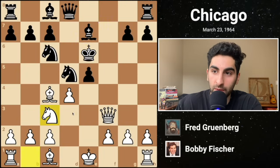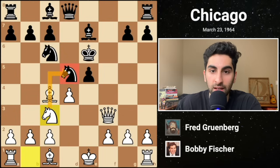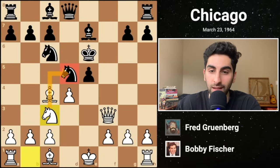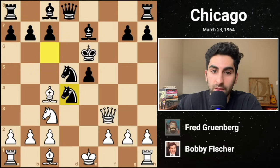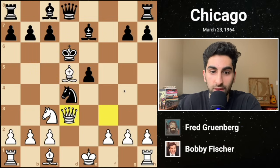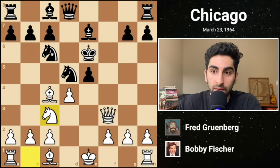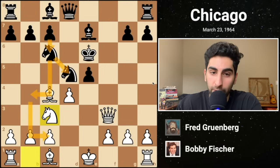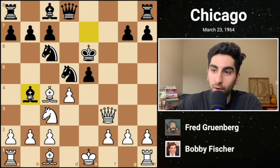White starts piling up on the pinned piece with knight c3, and it's already incredibly challenging for black to survive. There's probably only two moves that allow black to hold on: knight takes d4 gives the piece back but keeps material even, and knight b4 could also work, threatening the fork and preparing to play c6. However, in the game, black tried bishop b4, pinning the knight to the king, which ostensibly means there's one less attacker on d5.